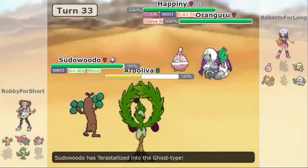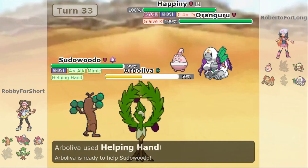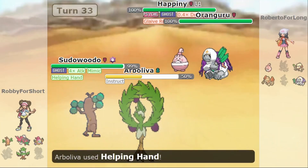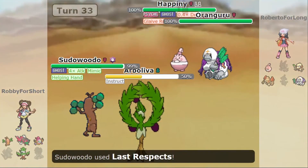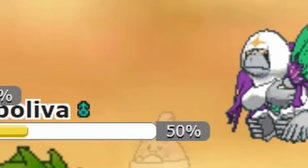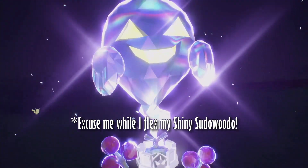On that fateful turn, Arboliva will use Helping Hand to boost the power of Sudowoodo's final Last Respects by 50%. Oranguru will then use Instruct on Arboliva, forcing it to repeat its same action. This final blow should land a critical hit and roll the maximum damage integer in order for Sudowoodo to deal the maximum amount of damage possible on this poor defenseless Happini. Finally, Sudowoodo would Terastalize into a Ghost type to give it a x2 STAB bonus on this final attack.